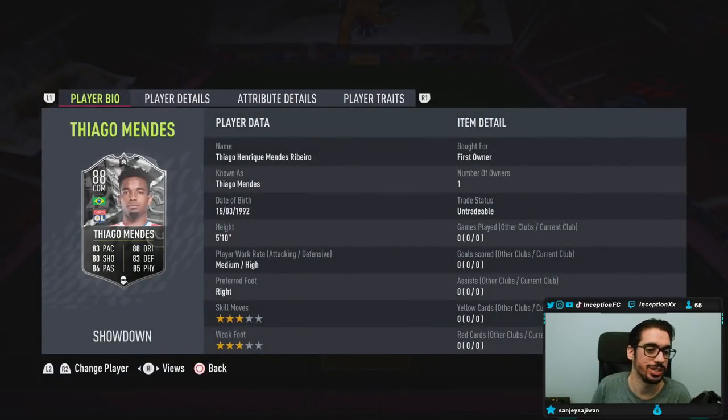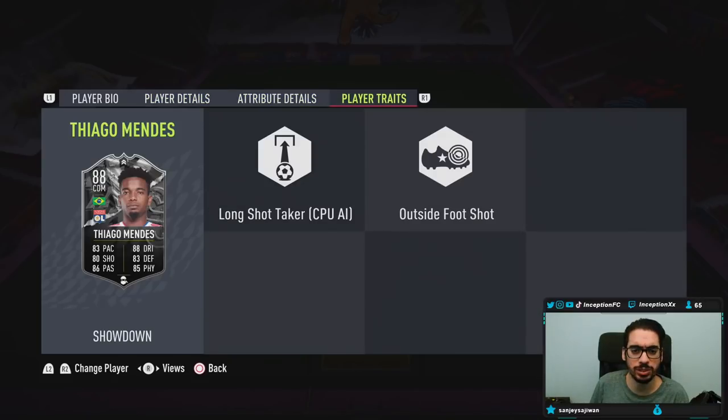We're taking a look at a card who is 5'10", medium-high work rates, right-footed, 3-star skills, 3-star weak foot. The main capabilities of this card is to be as good as possible defensively, but from base card stats he does have 88 dribbling, so he could be a very agile type of player in the midfield position. In-game player traits, he has the outside foot shot trait.